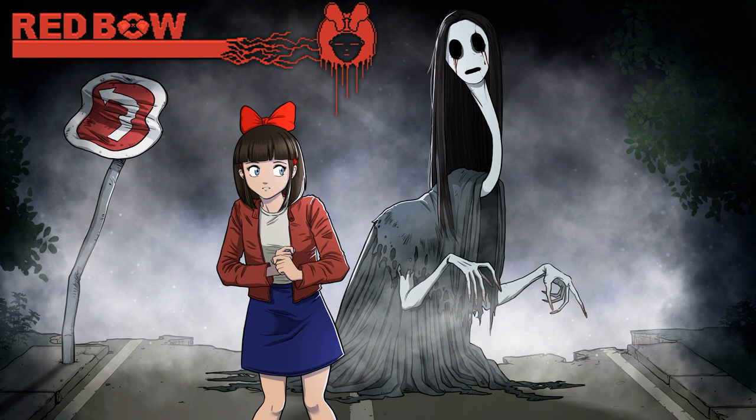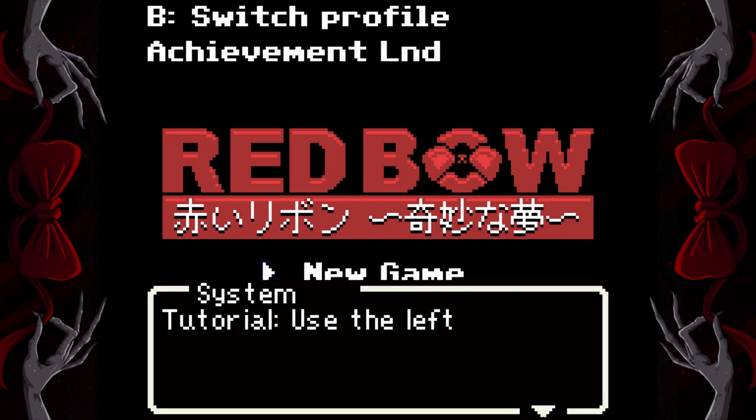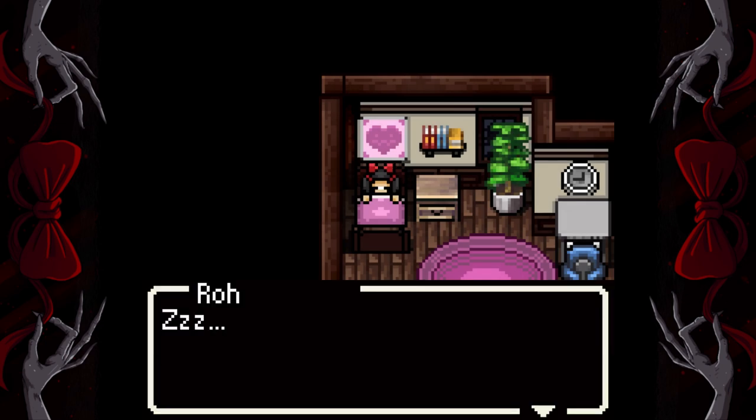What's going on guys, Bills here from Achievement Land and I'm here with an achievement walkthrough for Red Bow. This game released onto the Xbox One today January 15, 2020 for a price of $4.99. I'm gonna run you through this game and get you all the achievements and it takes about a half an hour. We're gonna start a new game. There's gonna be quite a bit of talking in this game and you can just mash A through the talking to get through it faster.